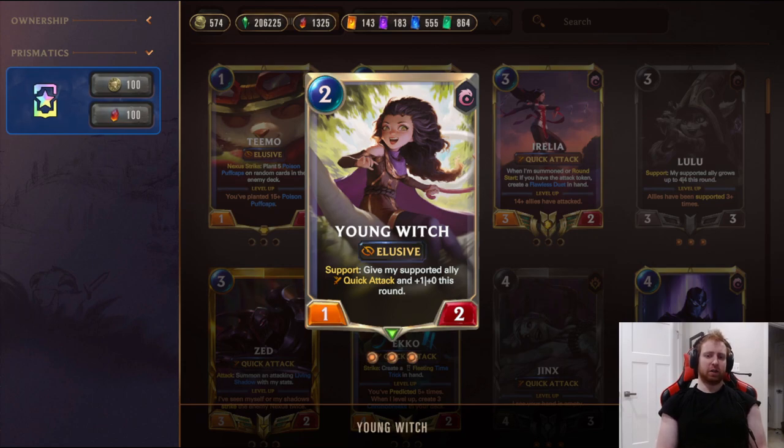Three Young Witch - Support: give my support ally Quick Attack and plus zero plus zero this round. This gives Quick Attack to the Flame Chompers, or you can get it to Lulu to protect her while she's attacking and chip in some damage. This also used to have one health and now it has two, so it lives through Make it Rain, Wither, Well and Vile, Peace and stuff like that.